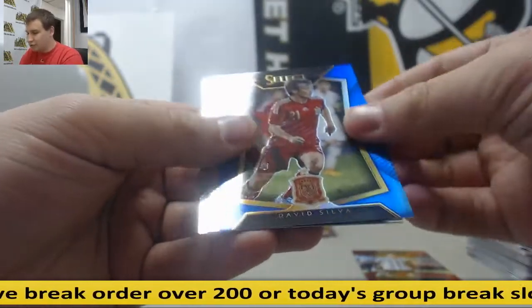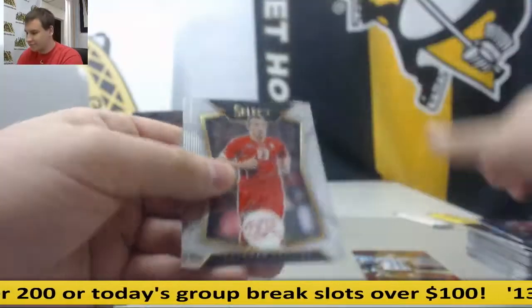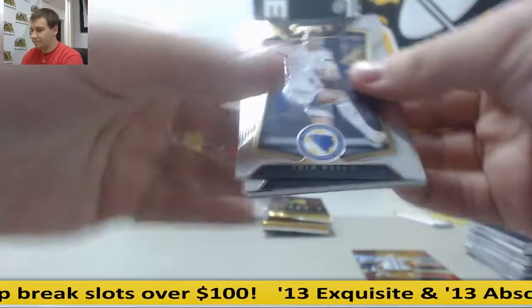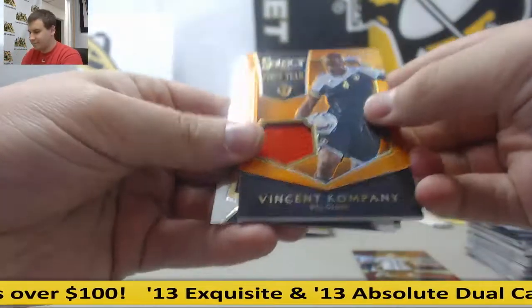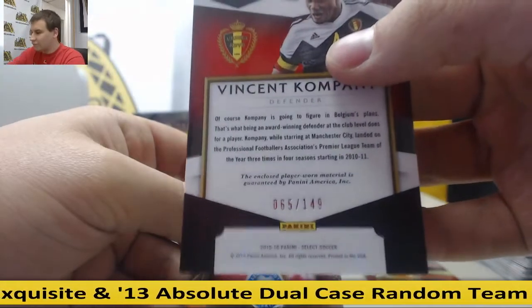And a Blue Prism of David Silva, 212 of 299. Vincent Kompany, orange jersey relic, Orange Prism, 65 of 149.